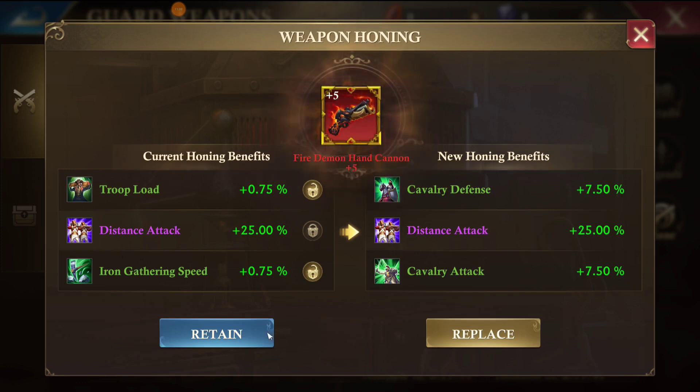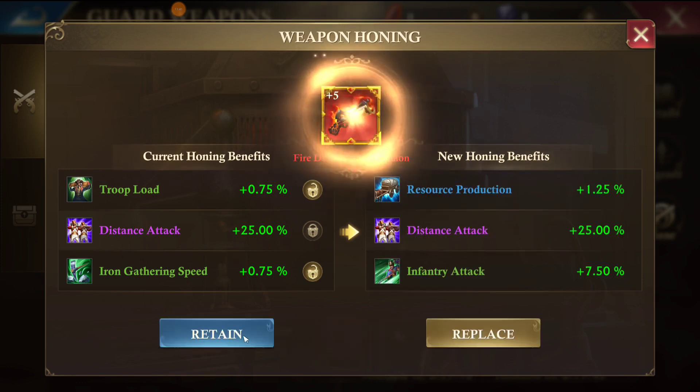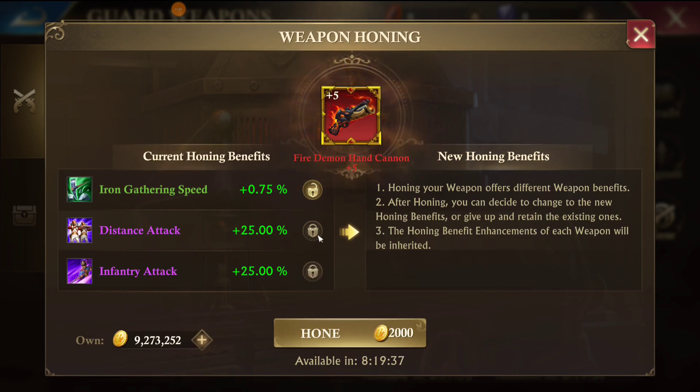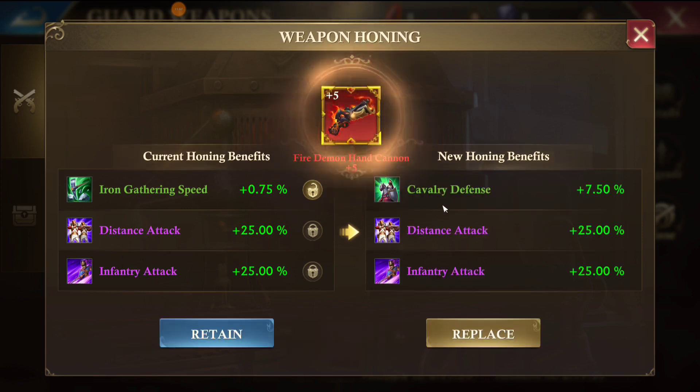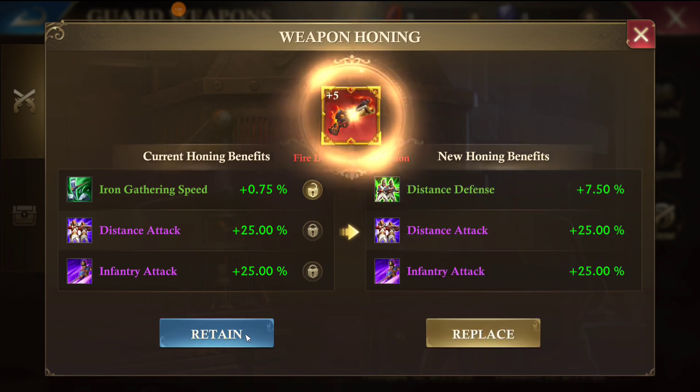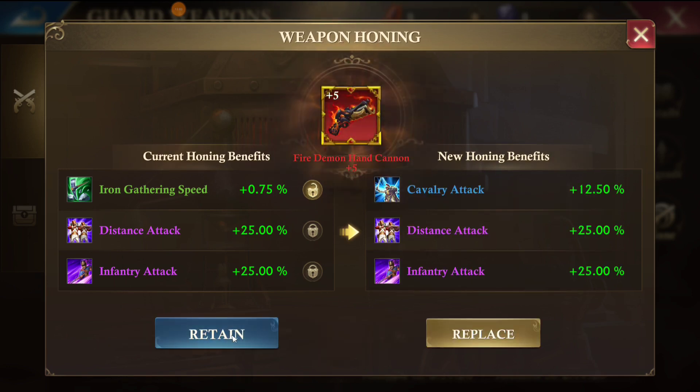We're fine-tuning it, but it gets more expensive. We're going to keep going trying to get another purple attack stat. Here's infantry attack, so we're going to replace and lock it in. Now the price went to 2,000 gold per hone, and each time it's just going to hone the remaining unlocked stat.